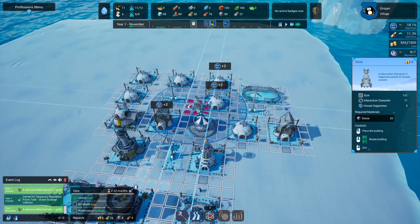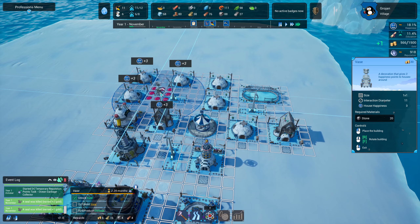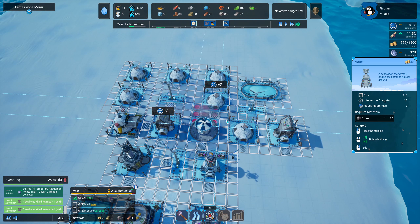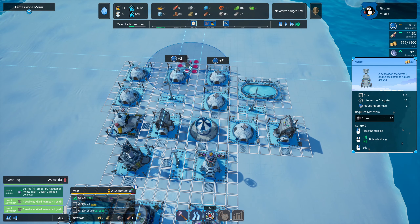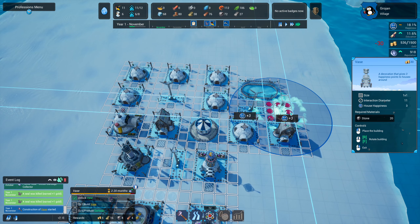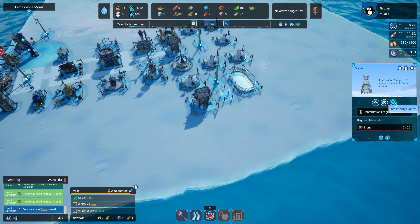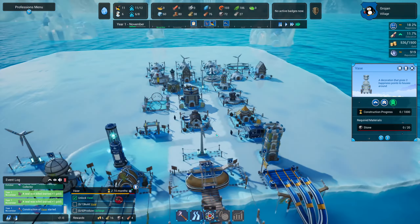We're going to try to put the vase in between our houses. It looks like we're only going to get it affecting two houses wherever we put it, so we'll stick it there. Prioritized — it only takes 20 stone so that's not too bad. Unlock the vase: done. Build it: done. Now produce six garbage which we are doing. It would be nice if we had an extra person there but we can't just yet.